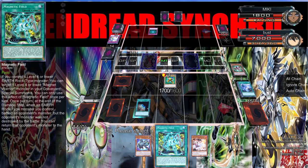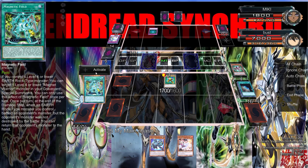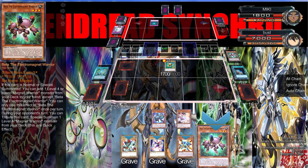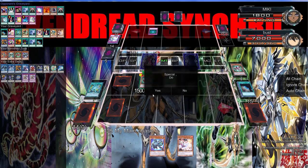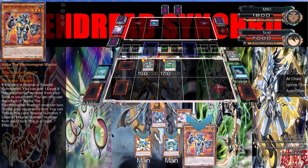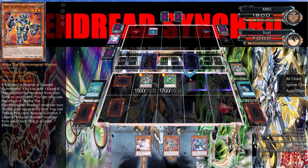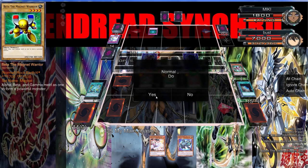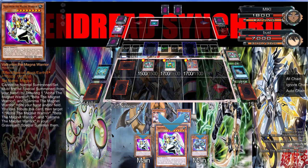Did we finally win? Did we beat the worst deck of all time? I feel like we do! We get Beta, Beta is going to get a search — we win! Oh, they're all level three, so I don't even have to link, though I can. I guess we search this just in case we draw Polymerization or Fusion Sage.